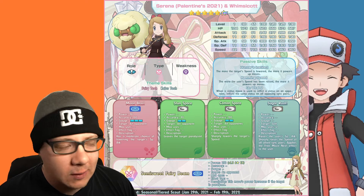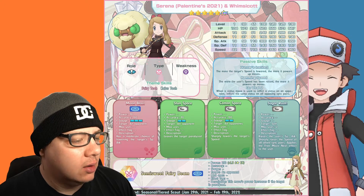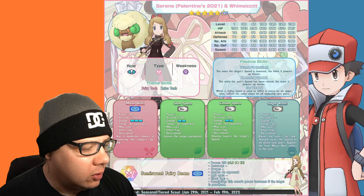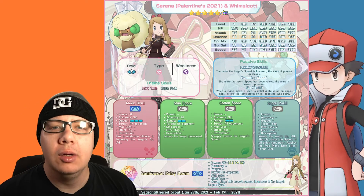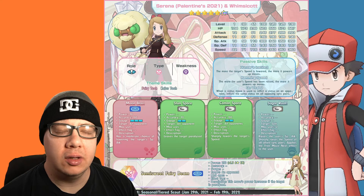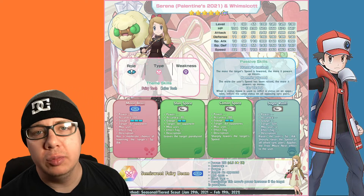We also have Sugar Rush, the trainer move, which sharply raises the user's Special Attack, raises the speed of all allied sync pairs, and applies the free move next effect to the user. So you can use Moon Blast, Stun Spore, or Cotton Spore without it affecting the move gauge — your other sync pairs can act immediately at no cost.